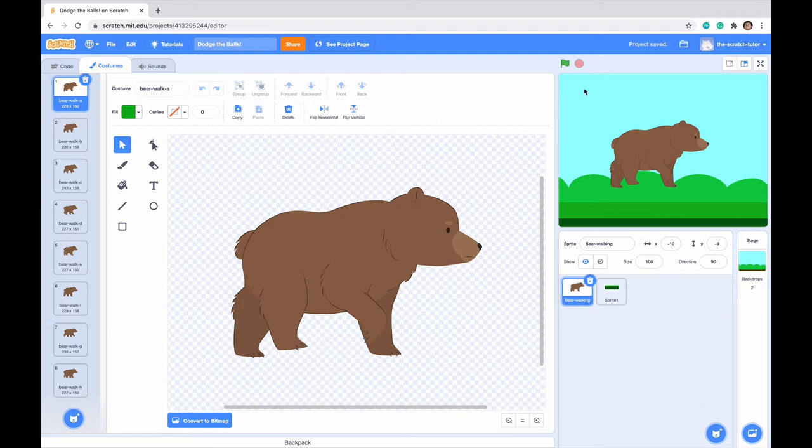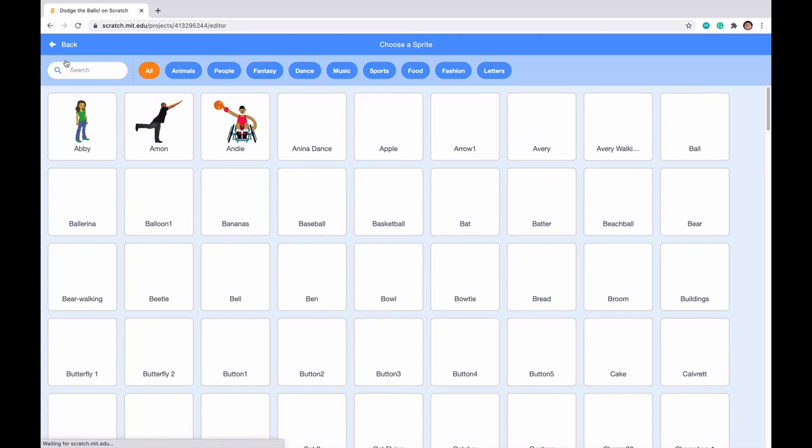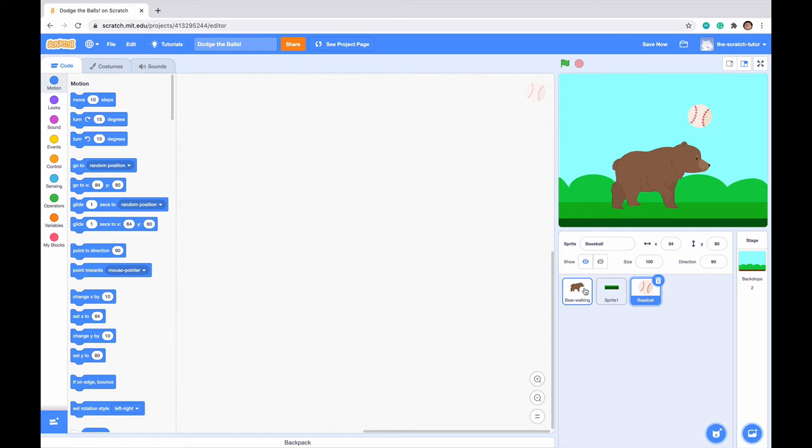Next, let's make the baseball — the thing we want our bear to be avoiding. Go to choose a sprite and type baseball. We can see that it appears on screen. This is our basic layout; we've selected almost everything we need for this game. Now let's get into coding it.